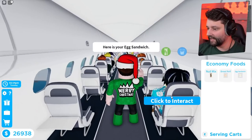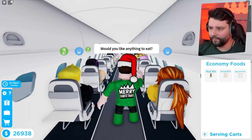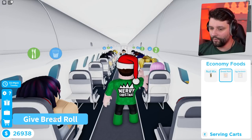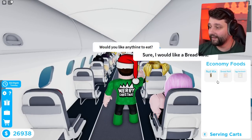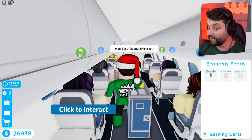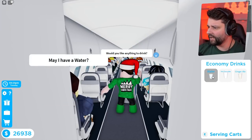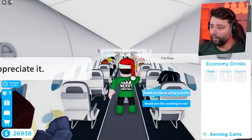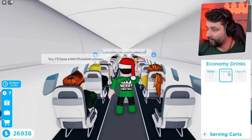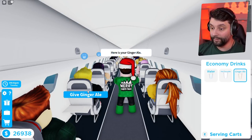He will only go so far to get stuff done. I'll serve from the rear of the plane — egg sandwich, enjoy. Nut mix — boom. Bread roll, bam. Daniel also wants a bread roll — boom. I can do stuff so much quicker than that dude. But we're gonna train him up to the point where he does everything, or at least the majority of tasks. The more you level them up, the quicker they become.